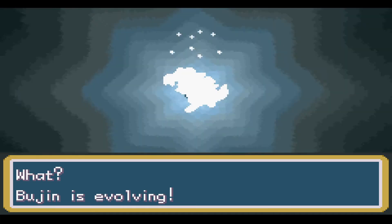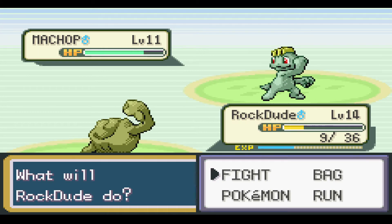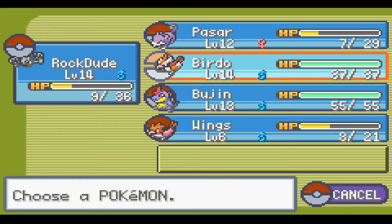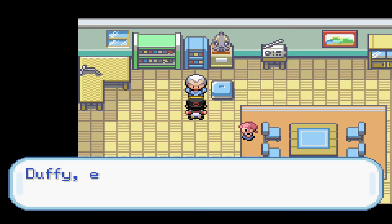Our Totodile is evolving into Croconaut. Let's go. We got ourselves a Spearow. We have this Machop here - he almost killed Rock Dude. Oh my gosh. And here we are in Azalea Town. This is probably one of my favorite towns in the game. It looks like we got some story stuff in here.